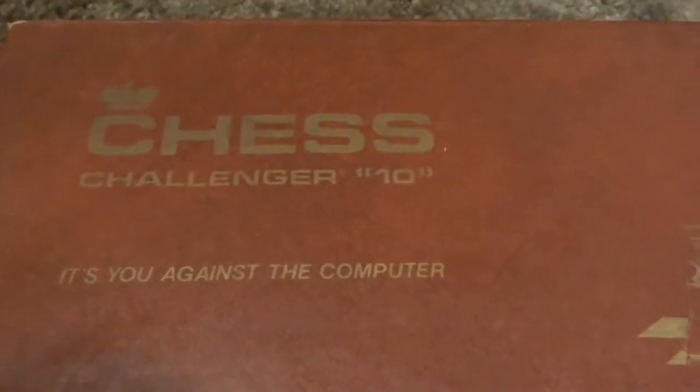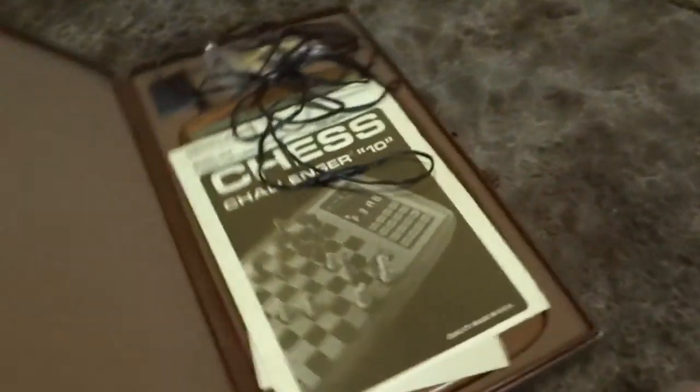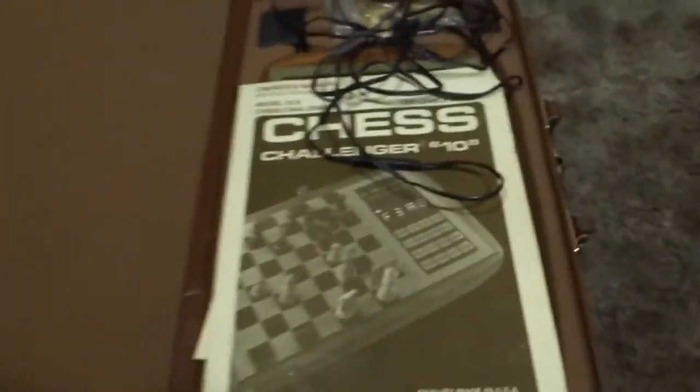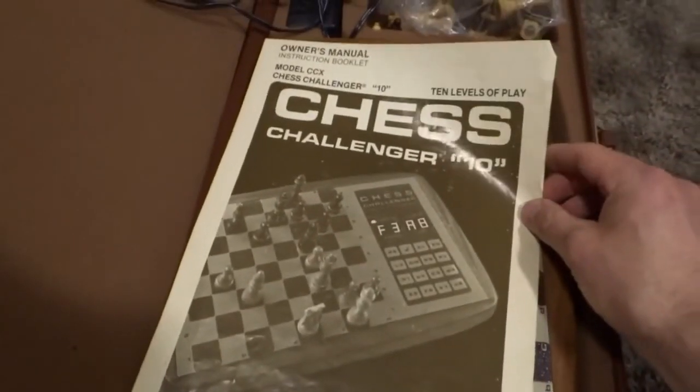What I have here is a little contraption called the Chess Challenger 10. I did a little research on this thing. It was built in 1979, one of the first chess playing computer programs available to the general public. So we're going to find out today just what the state of technology was in the late 70s. I'm going to play against this thing. It's in remarkable condition — it has all the original manuals and everything.